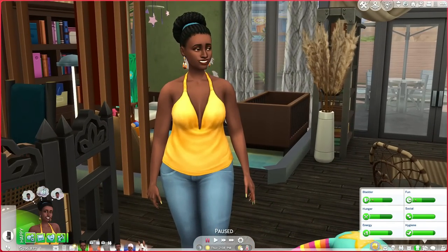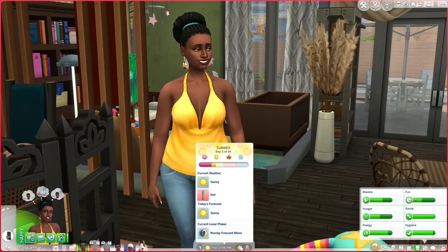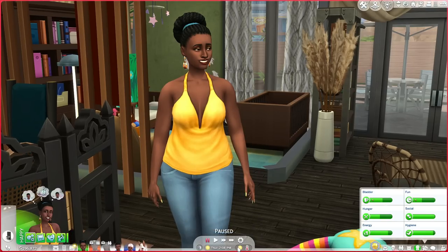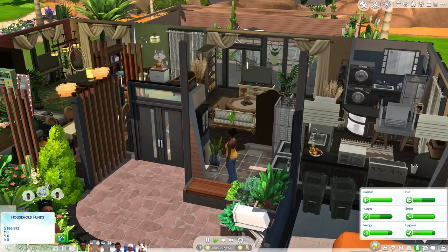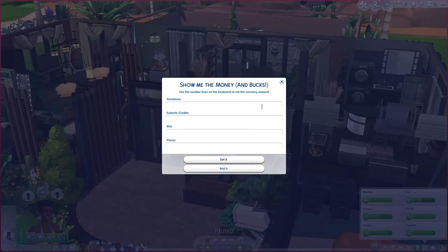I also use this mod to change the weather. If I right-click on the sun icon I can change the current weather to sunny, partly cloudy, or cloudy, and change the precipitation. I'll also use it to right-click on household funds — you can cheat in simoleons, galactic credits if you play with Journey to Batuu, or the bits and pieces from Eco Lifestyle. If I hit 'add' it'll add that amount to what I already have; if I hit 'set' it'll set it to that amount.